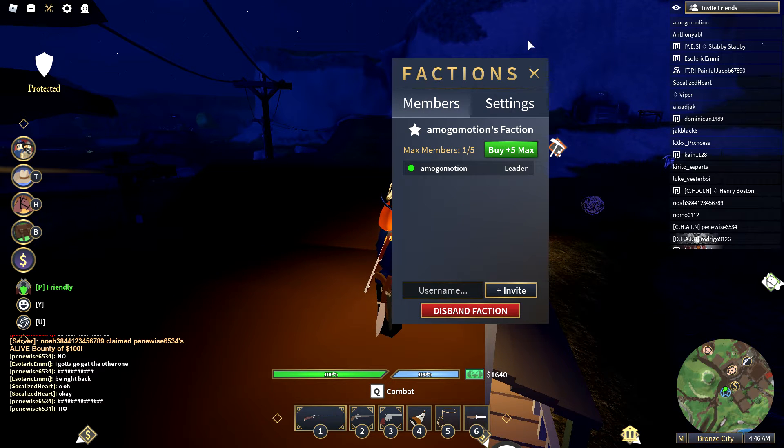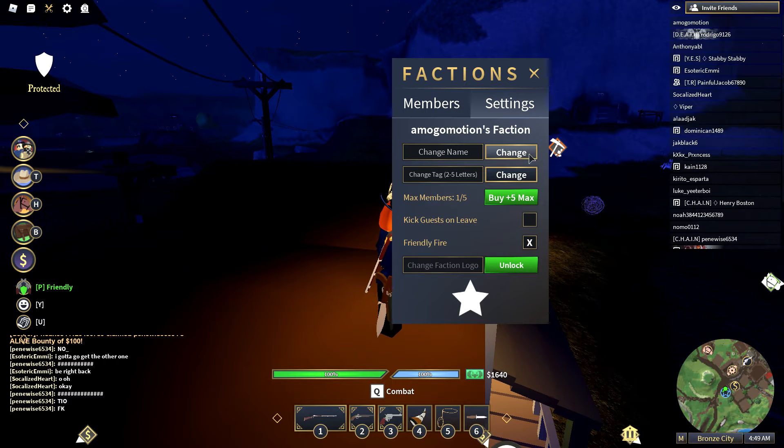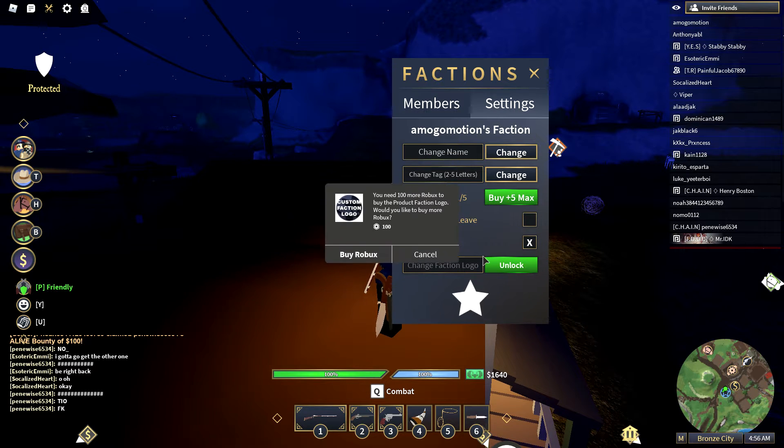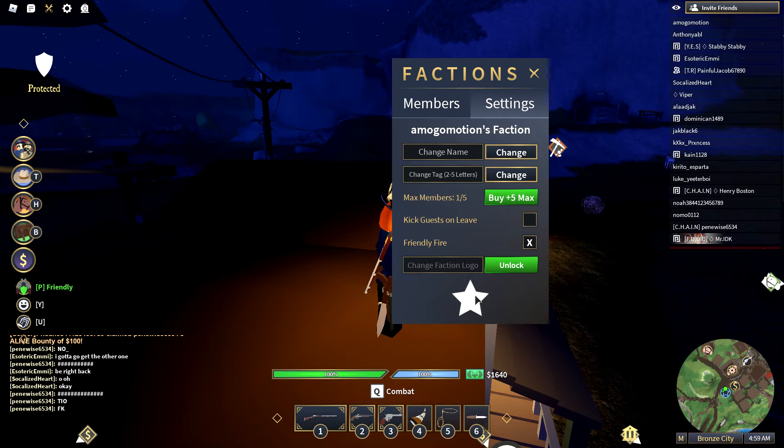In the settings you can change the faction name and change the tag. You can also kick members. You can get a faction logo if you want, but that costs 100 Robux. For now, the default is just a star.